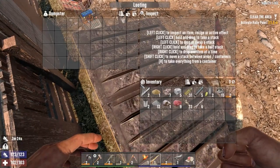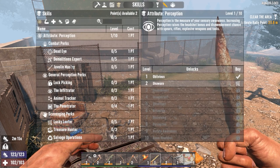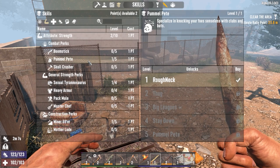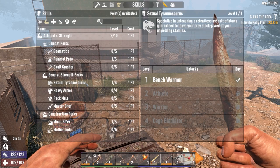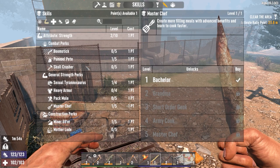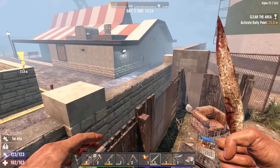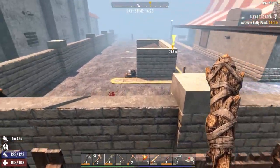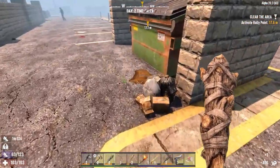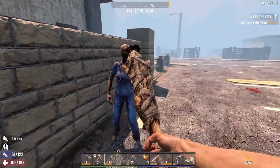We've got a couple more points to spend — let's take a second to distribute them. I guess we're going into a strength build at the moment. I'd like to do more with Pummel Pete and Sexy Rexy, but can't unlock them just yet. However, we can stick one point into MasterChef which will let us cook a few different basic things — we get the Bachelor perk. The other point I've put into strength itself, so when we level up next time we can do one more point each in Sexy Rexy and Pummel Pete. I'm thinking of going down the club route — kind of makes sense with the strength build.